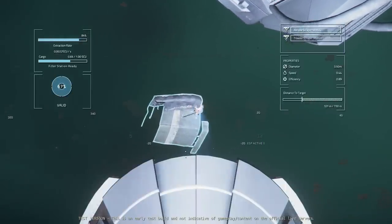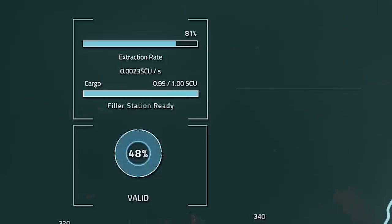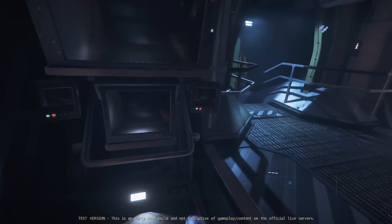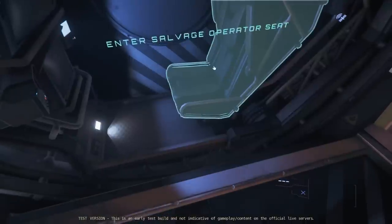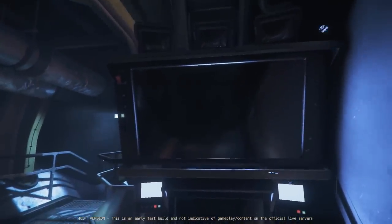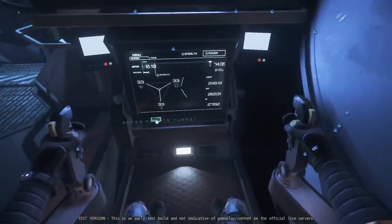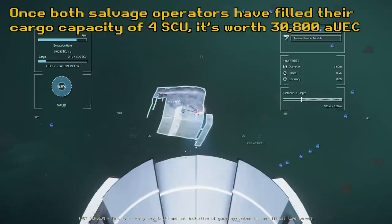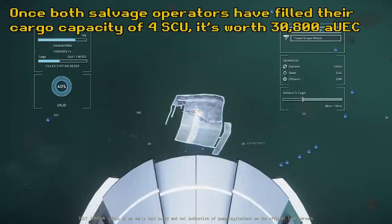Wait until it says the filler station is ready again once you've filled one box, then continue scraping. Once the second cargo box is full, you'll get a warning saying the filler station is blocked. If you're solo, hop out of your operator seat and sit in the second operator seat opposite. These two seats both have separate fill stations, so you can continue to scrape hulls for another two SCU before needing to move the cargo. By this point, we now have four SCU of RMC in the Reclaimer, valued at a total of 30,800 alpha UEC — gathered in about a minute and a half of gameplay.